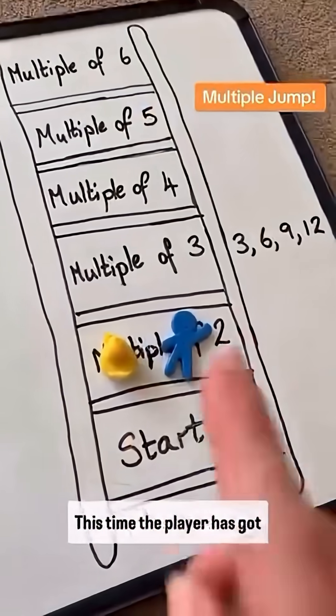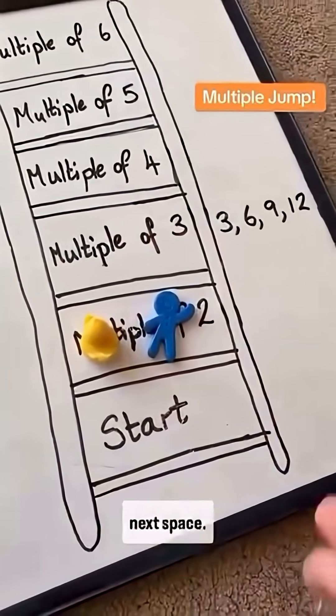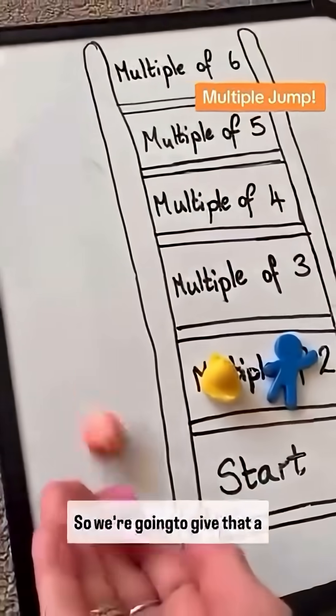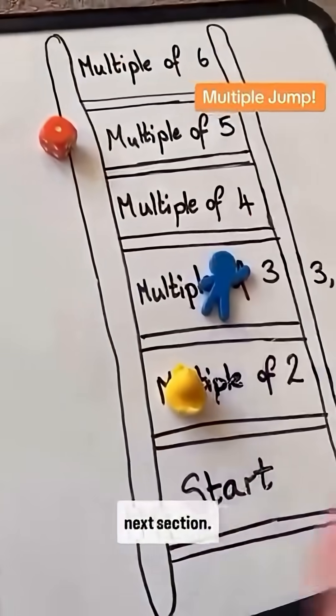This time the player has got to roll a multiple of three to move up to the next space. With two dice you could roll three, six, nine, or twelve. I rolled a six, which means I can move up to the next section.